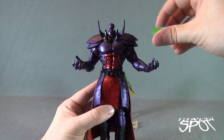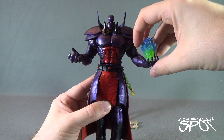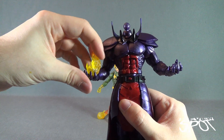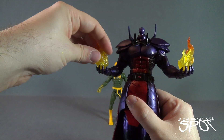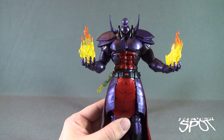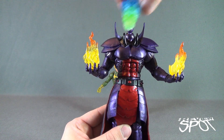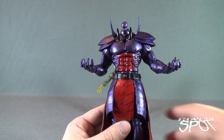There are two ways to display the figure. You can incorporate the skulls that came with Karl Mordo — they don't sit in his hands very well, it's a little tricky to get them to hold. The other option is the pair of flames that come with Iron Fist, which can fit into his hand. Wedged between his fingers well enough, the flames do a pretty good job of staying in place. The skulls feel like an afterthought — likely a retooled Ghost Rider head — and they sit very loose.